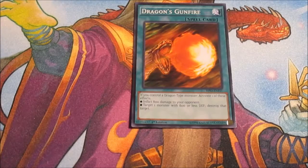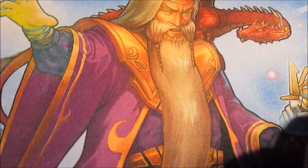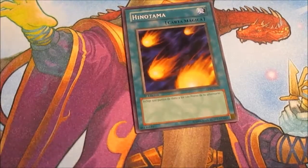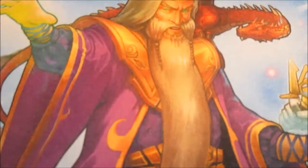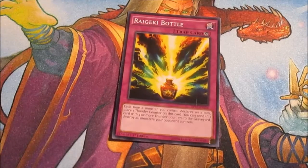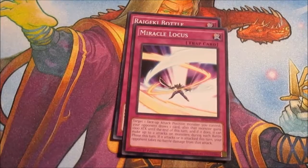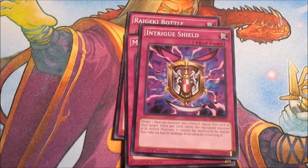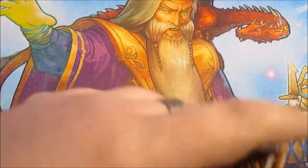Dragon's Gunfire is either for 800 damage or to target — again it's for dragons. Himatao just deals 500 life points — because why not. Going on to traps: Rageki Bottle, Miracle Locus — not too bad considering I can give it 1000 attack. Intrigue Shield is also pretty good. Miracle's Wake to bring my monsters back, and Zero Gravity.